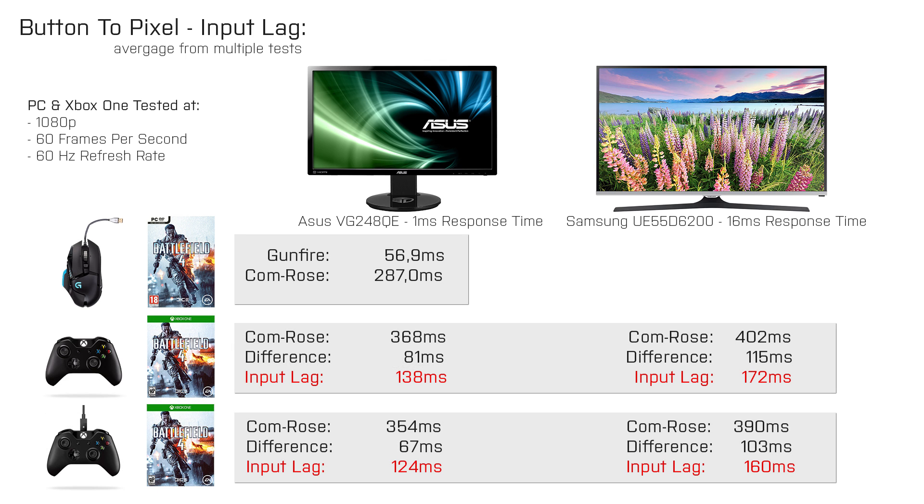When we look at the input lag of 124ms with the gaming monitor and the wired controller, and remember that we have an input lag of 115ms on the PC when we turn on vSync, it seems plausible that vSync is enabled on the console, and that's what causes the high input lag there. If we want to disable vSync to get the delay lower at the cost of tearing, that is sadly not possible as there is no config option for that on the console. The best you can do is use a gaming monitor and a wired controller to reduce the input lag as much as possible.